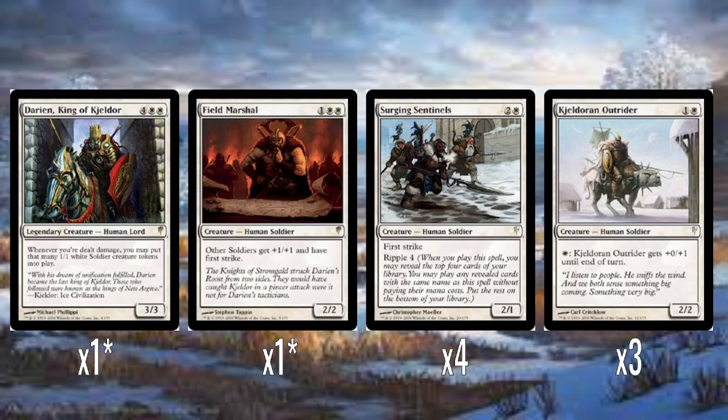Three Kjeldoran Outrider — two mana for a 2/2. Just one white to give itself plus zero, plus one until end of turn. It's fine. It's basically a bear with upside. A little boring, but fine. And he's riding a giant dog, which is fun.